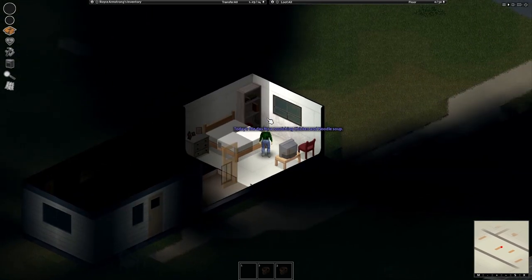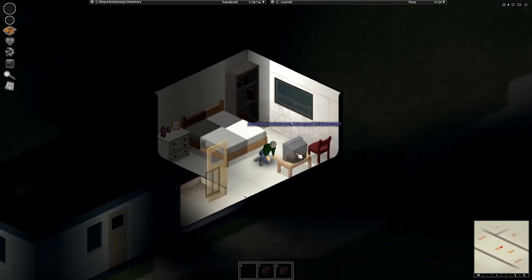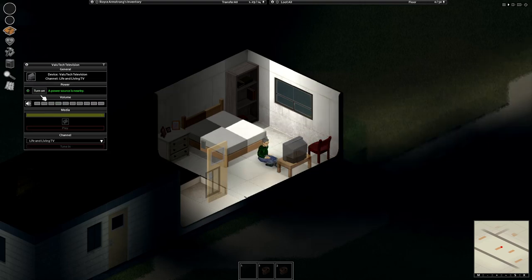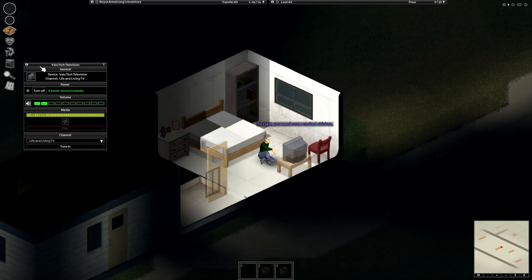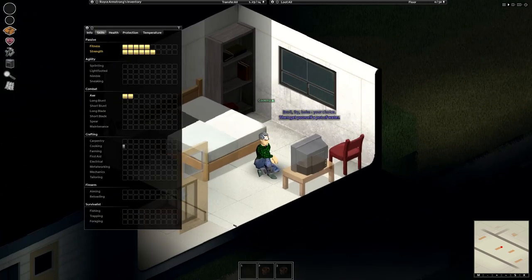As soon as you spawn in, you'll spawn in during the time of the day and you'll have this Life and Living show. You want to go to the TV and click 'turn on' like so. You don't want the volume too high — zombies will hear it and they will come to you. You're going to tune in to this, and as you can see I'm getting cooking skill while basically just watching it.